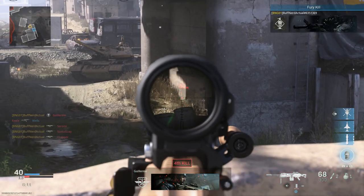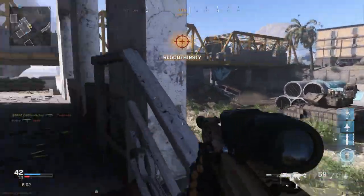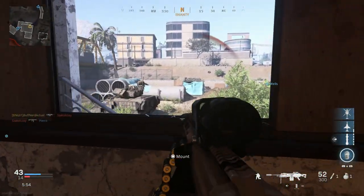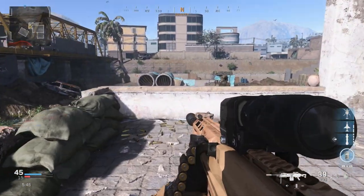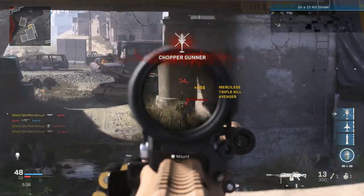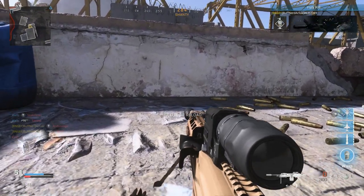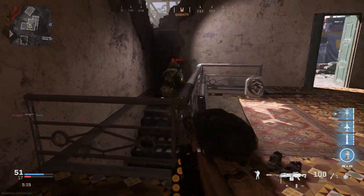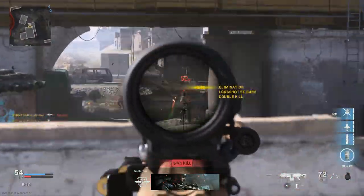Since the MG68 handles 6.8x51mm, there's probably less need to convert the MG338 to 7.62. At the end of this year, USSOCOM is expected to select a manufacturer — either SIG Sauer or General Dynamics. Textron doesn't appear to have a 338 machine gun design in the competition. It should be really interesting to see. The weapon is a lot of fun to use in game and the developers nailed most of the real-life design details accurately.